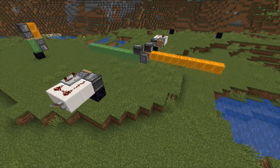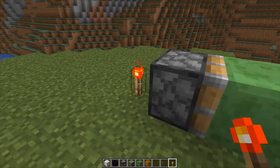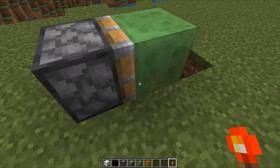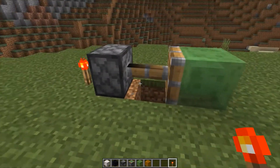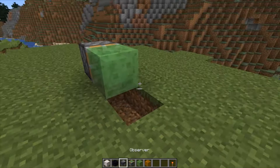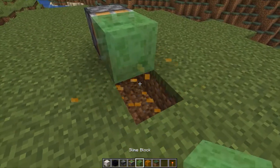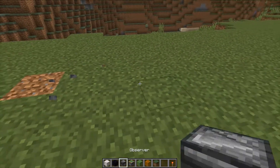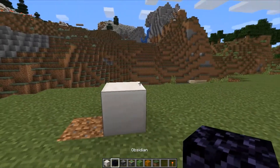Let's take a look at horizontal flying machines. First, we cannot place our flying machine right above the ground — it won't be able to push anything because the slime blocks are going to get stuck with the grass. But as you can see, the slime blocks have no problem moving when elevated.